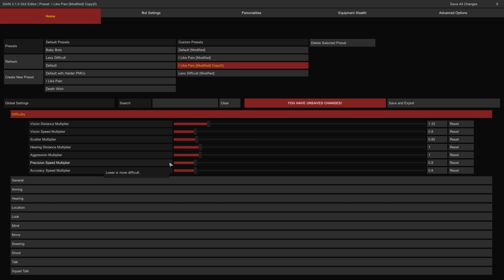The Precision Speed Multiplier controls how quickly bots can land direct hits when firing. The lower it is, the faster they can hit their targets. The Accuracy Speed Multiplier controls how quickly bots can steady their aim on target. The lower it is, the quicker they can direct rapid-fire.